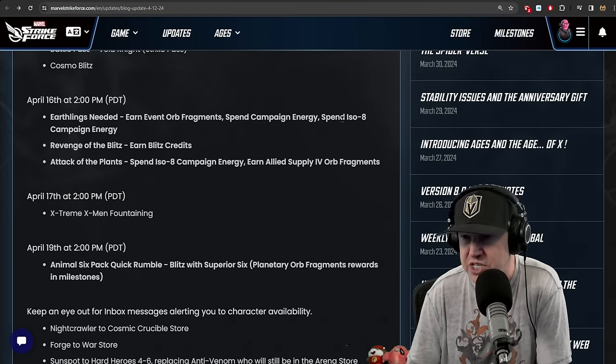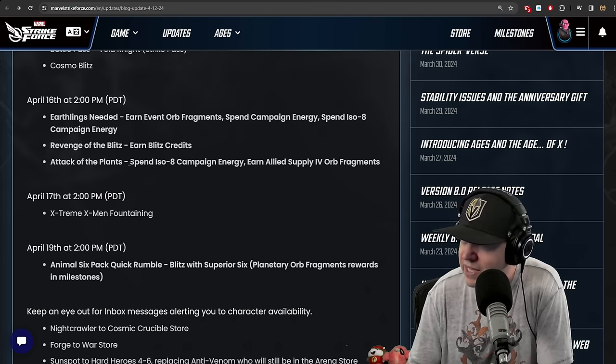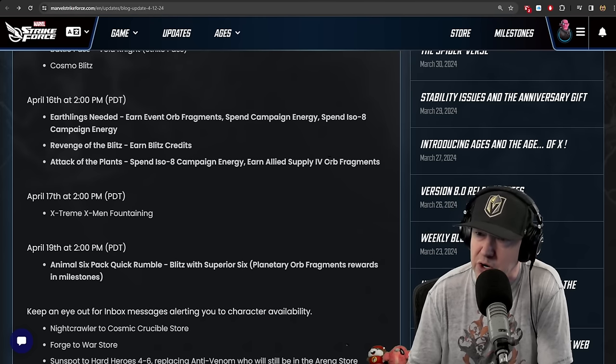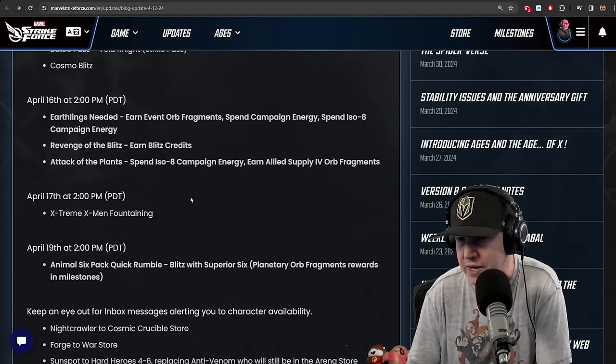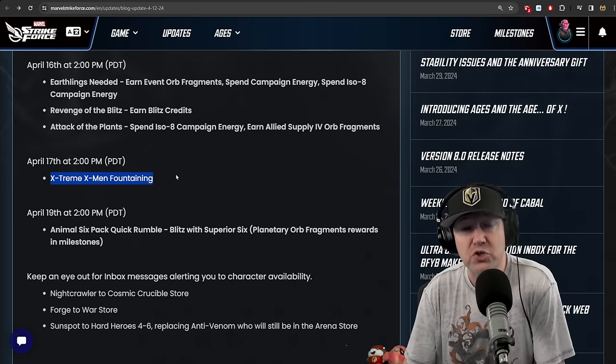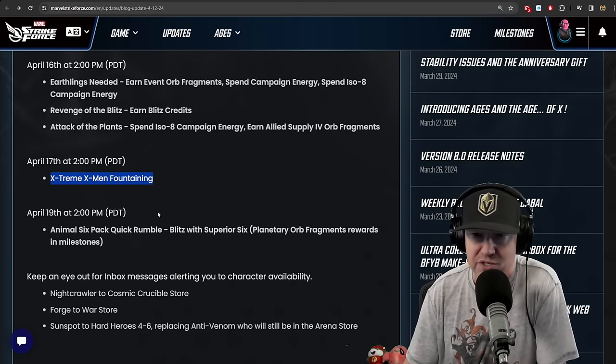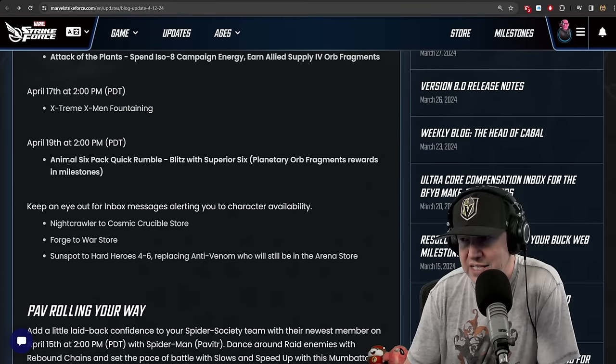Events include: earn event orb fragments, spend campaign energy, spend ISO-8 campaign energy, Revenge of the Blitz — earn blitz credits, Tag of the Plants — spend ISO-8 campaign energy and earn allied supply orb fragments. Then Extreme X-Men, which is Marvel Strike Force fancy talk for farmable, and their locations are listed. On the 19th: Animal Six-Pack quick rumble blitz with Superior Six.